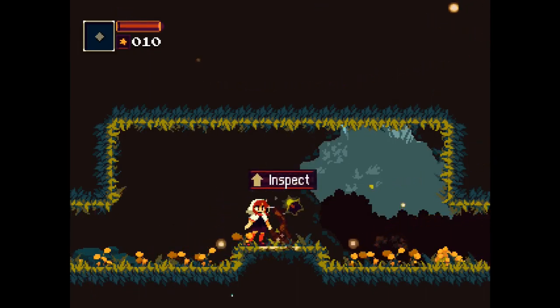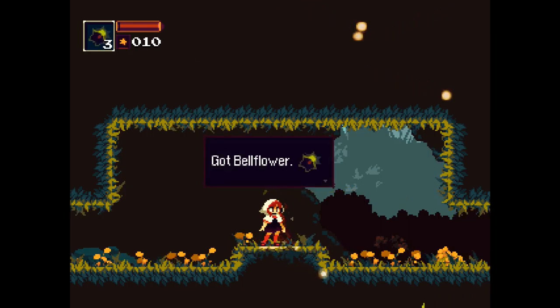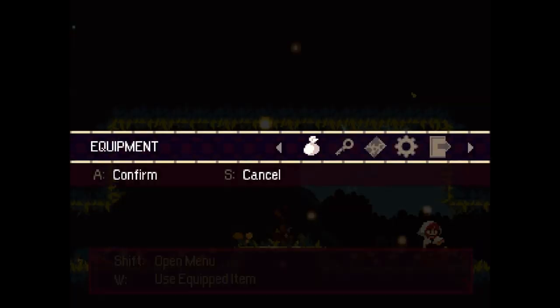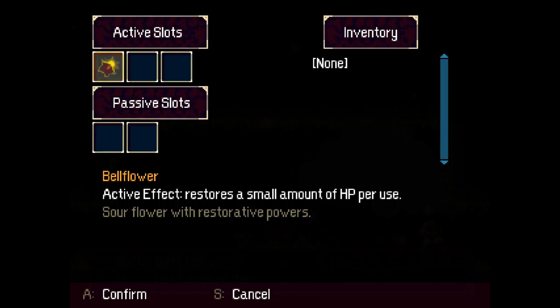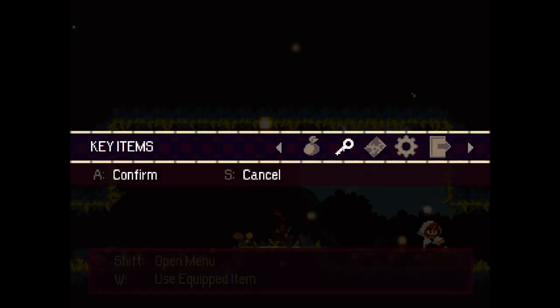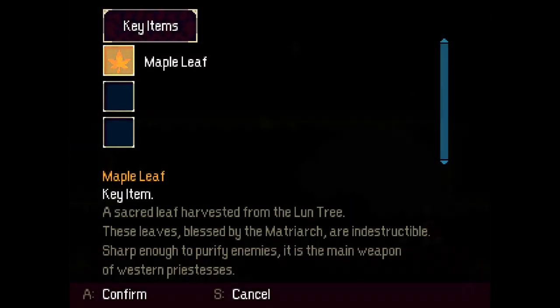A durian, a bellflower. Shift opens the menu — W is equipped, active, restores a small amount of HP per use. Sacred leaf: harvested from the lunch tree, these leaves blessed by the matriarch are indestructible, sharp enough to purify enemies. It is the main weapon of western priestesses.